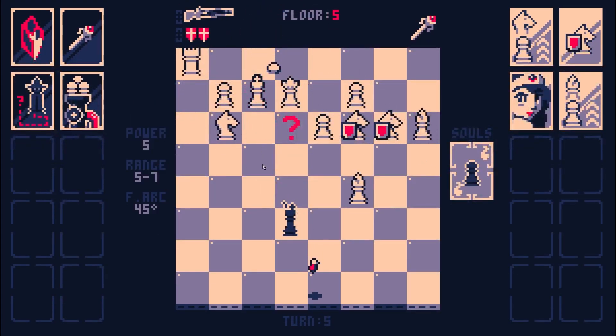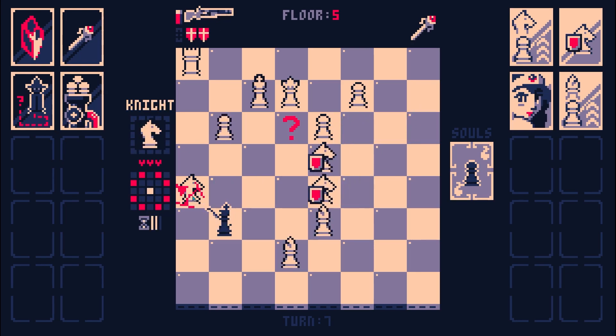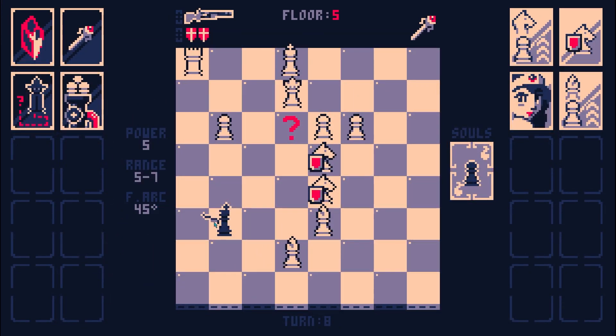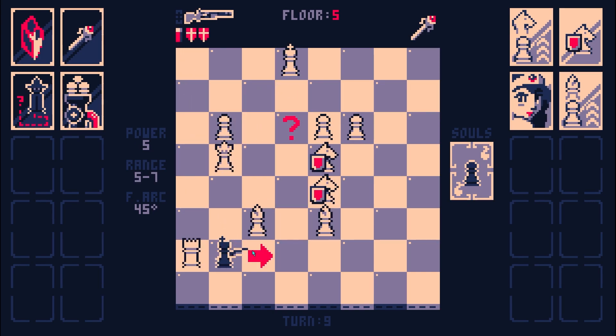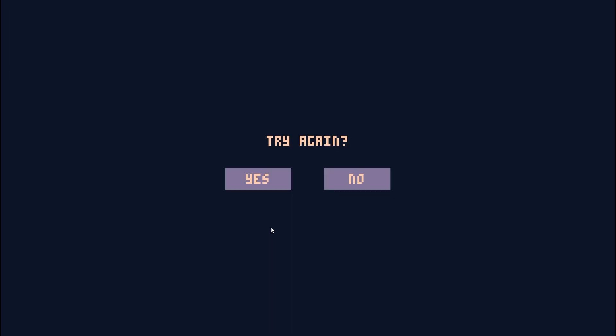I'm going to go ahead and get a pawn soul and go for the king. You're gone now. However - I'm in check. Yeah, I'm done. That's check, check, check. I know this was dumb. I think it was going to add poorly anyway. Rooks, I'm telling you - rooks are the most dangerous piece on the board!